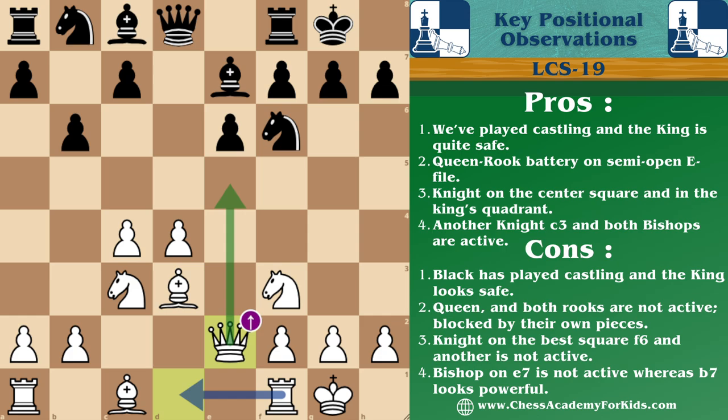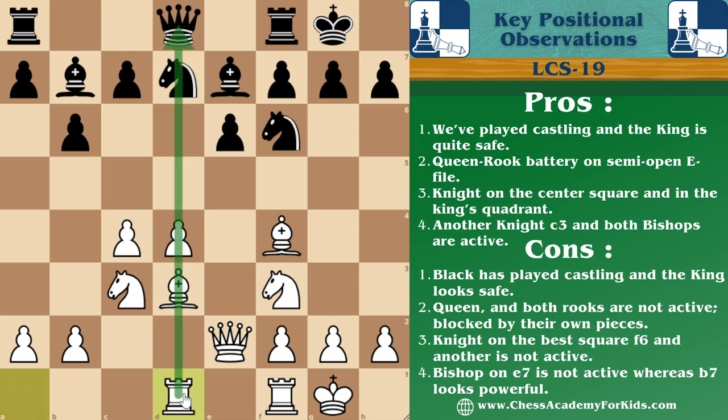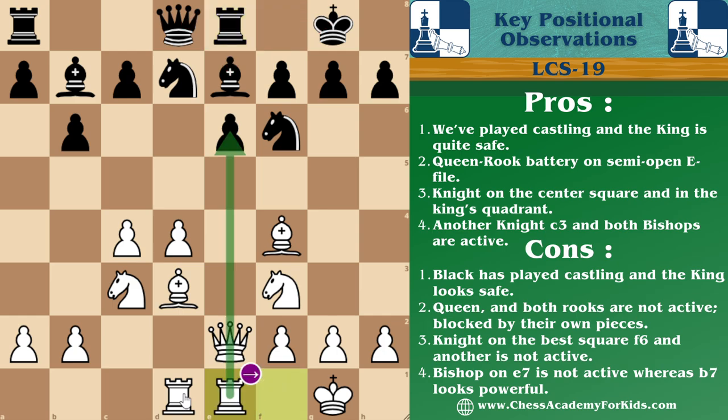Queen e2, improving our pieces and preparing for rook d1. Then bishop to b7, bishop f4 — a quite interesting idea taking advantage of the open area and allowing our rook to d1. Then knight bd7 developing the minor pieces, rook d2, rook e8. After this move, the black rook is still blocked. Then rook f2, e1, rook f5 — placing our knight in the king's quadrant. Then pawn h6.